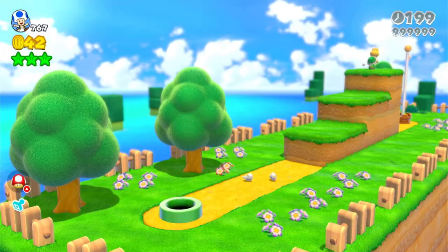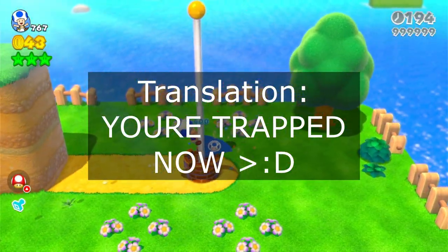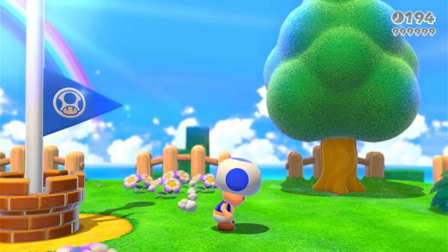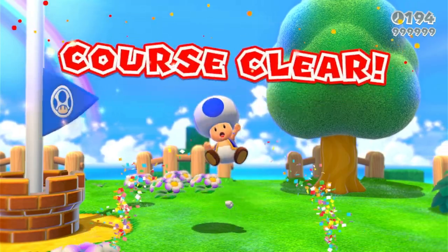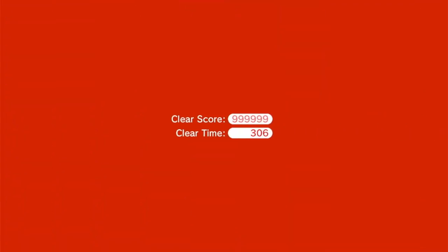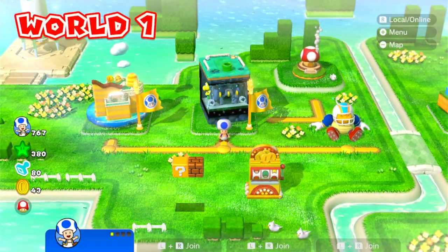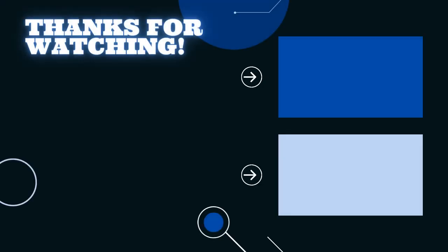So there you have it — now you do not have an excuse to leave Super Mario 3D World just because you've done everything there is to be done. There is always a fresh way to play a game as long as you are creative. If you want to try this new score maxing method yourself, just remember the tips and tricks I taught you in this video. If you enjoyed the video, be sure to leave a like and subscribe for more great videos. Thank y'all so much for watching and I will see you next time.